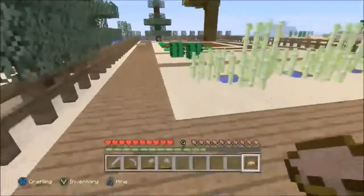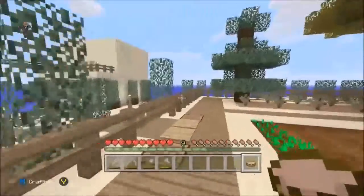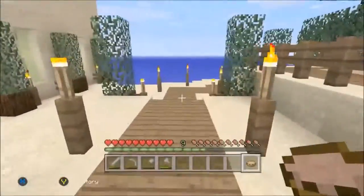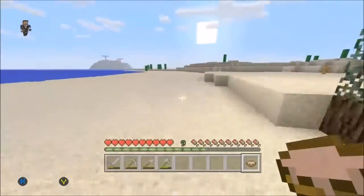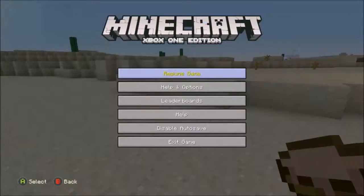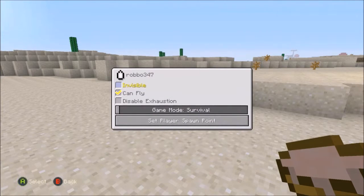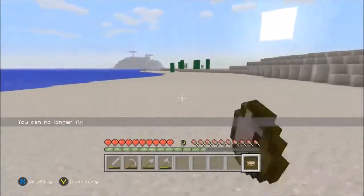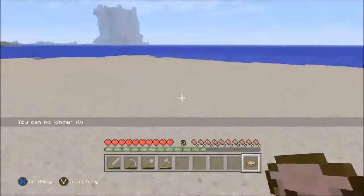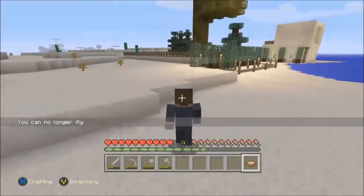Because this project down here — this resort and bar, this beach section — is going to use a lot of wool. This section down here will use quite a bit of wool for carpets and things. And we will also be needing a bed, because even right now it's getting very dark.